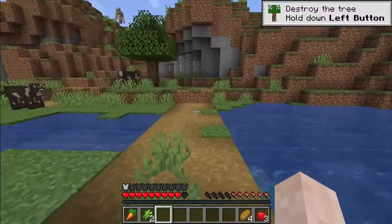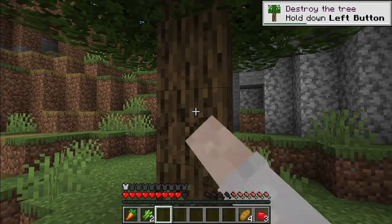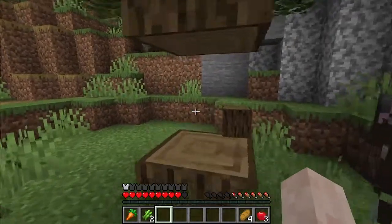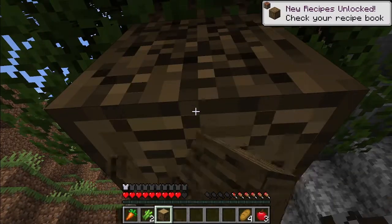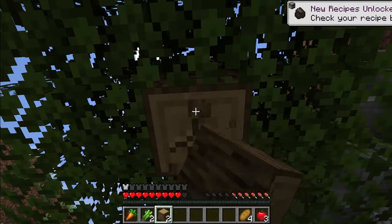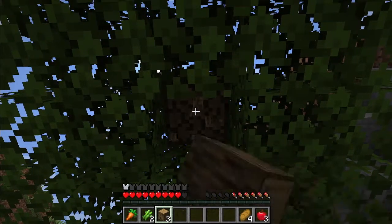I also grabbed some stone and found some sugar cane broken by the village generation. This house didn't have a chest. And here — this is where I'm going to punch my first tree in this world. Then I decided to make a wooden pickaxe and get some stone to upgrade to the stone age.